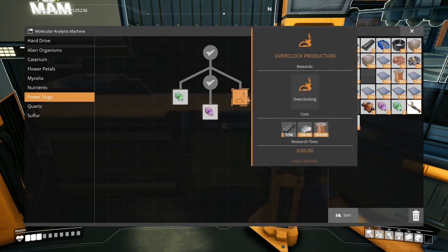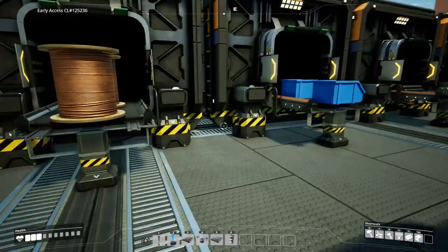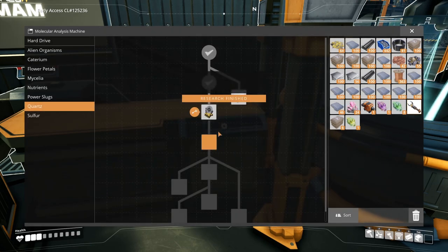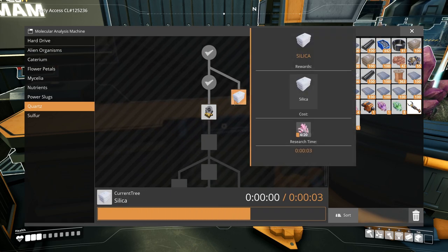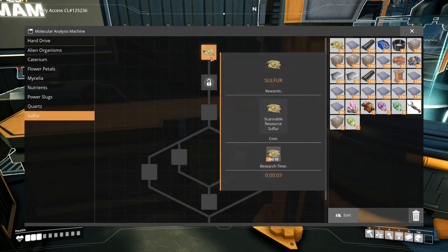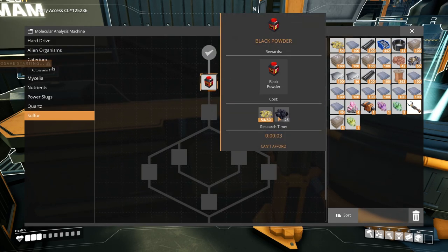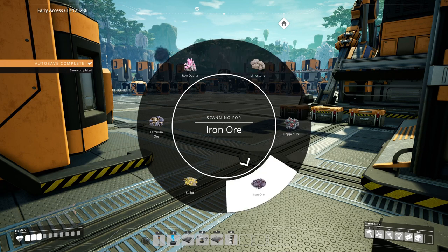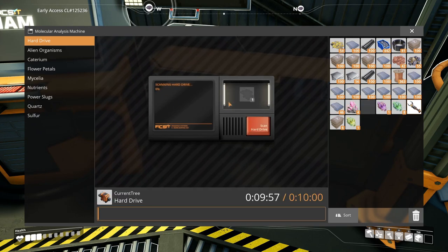A power shard is used for overclocking - the idea is that you can push a machine to create more at the expense of using more resources quicker. So you can overclock iron ore production so it goes into the systems faster. Quartz research will allow us to unlock crystal oscillators, which we'll worry about later. We can also just do the silica research to get it done. Sulfur is where we find explosives and weapons - black powder. We also need coal but I don't know if I'm near any. Let's do our hard drive - that will scan and takes ten minutes to give us an alternate recipe.